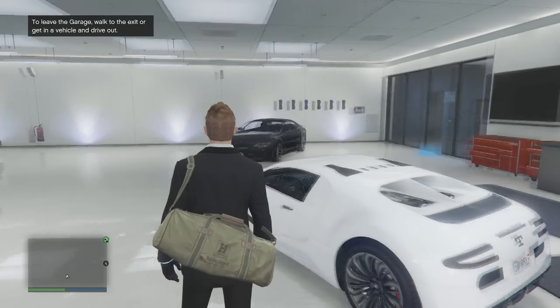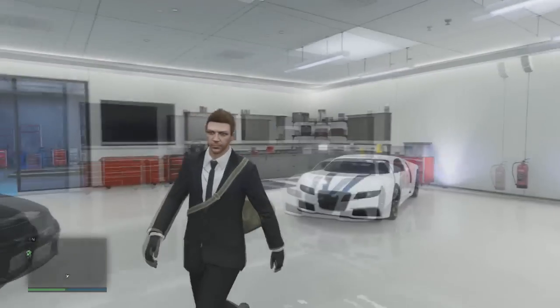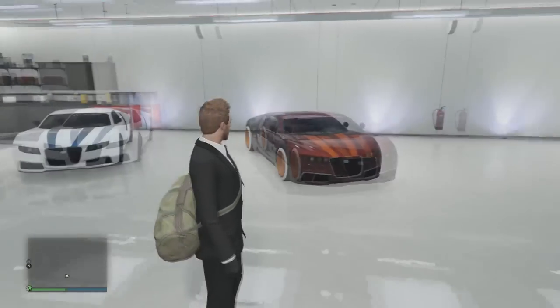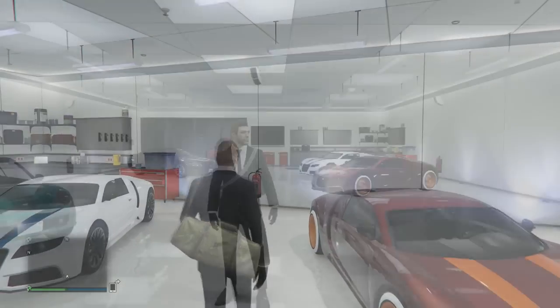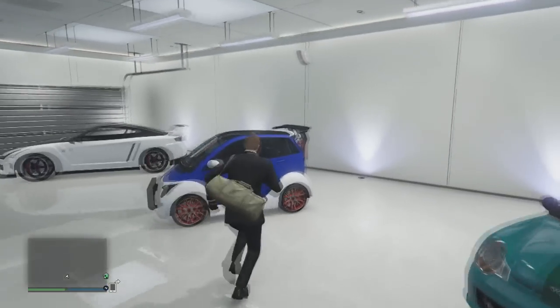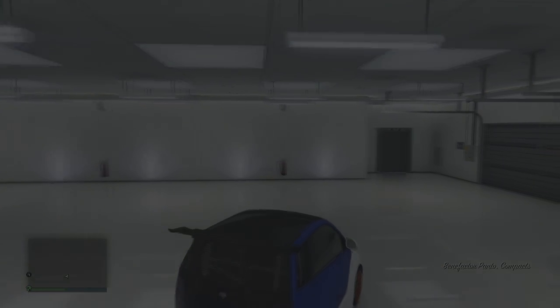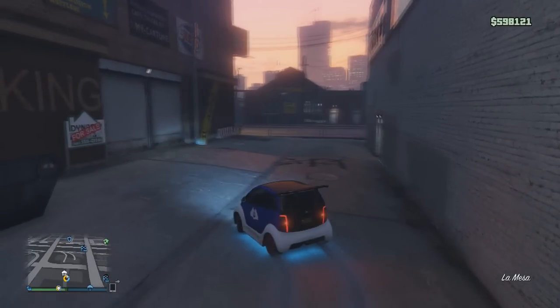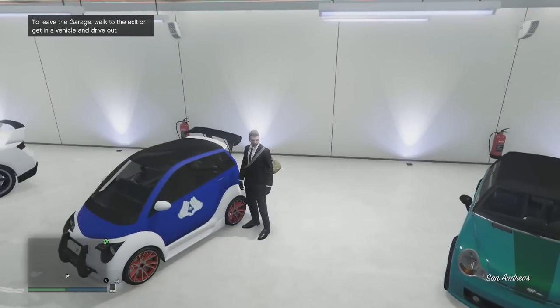As you can see, we have now got ourselves one of the most top-of-the-range supercars in Grand Theft Auto 5, and you can do this for absolutely free — or if you want to go into detail, $3,000. Now that you have got the Adder in GTA Online, exit your garage in any one of your vehicles and then simply drive back in, and you'll be able to access your Adder and drive it around Los Santos as your own car. You can go into Los Santos Customs, respray it, do whatever you want — it is your own custom personal vehicle.